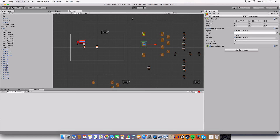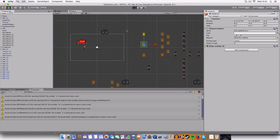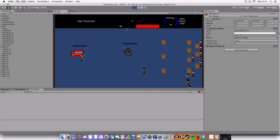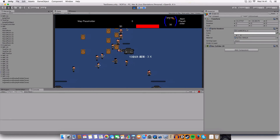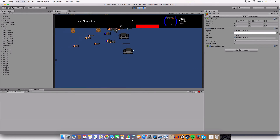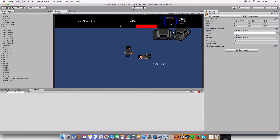I'll just demonstrate that again since it was a bit of a mess to explain. See how when I run them over, the GUI just stays there rather than moving. That is what it is. And see how that guy got run over there but he didn't increase the score — because the NPC car hit him, not the player.